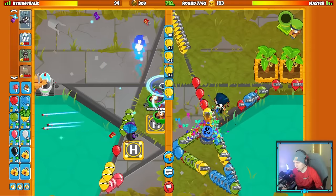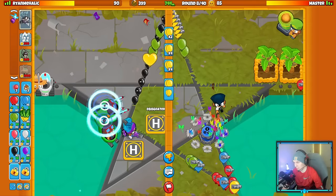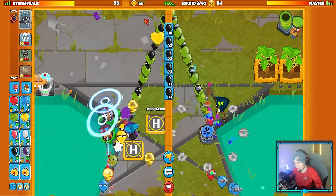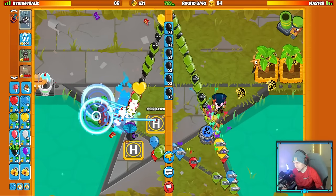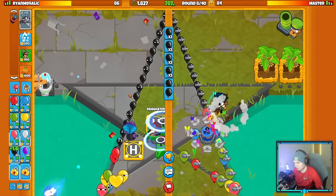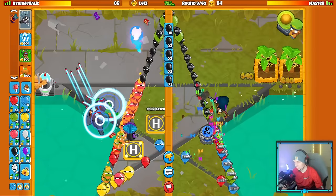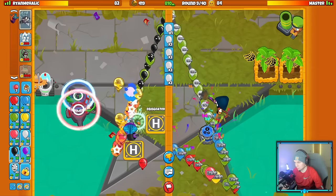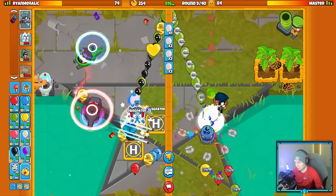700 eco, not bad at all. We're going to get up an Ice Tower right here. I'm going to sell my other heli — I don't need it anymore, that was just to help me survive early game. Razor Rotors has been bought. They're going to steal from me in round 11, which is going to be annoying, so I need to make sure I can afford Ice Shards.